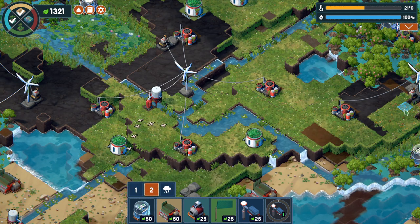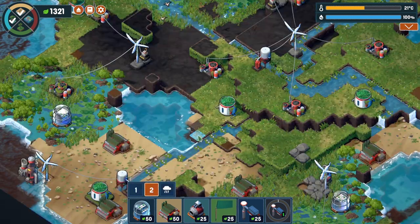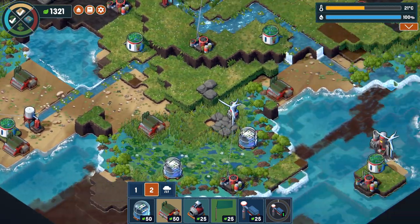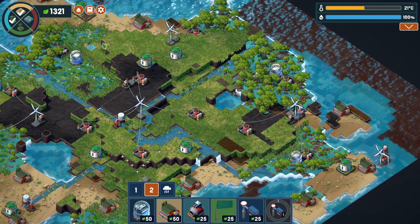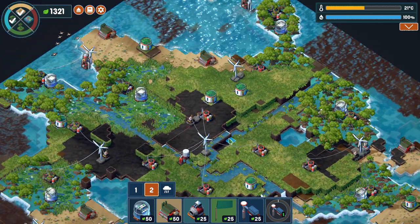Rehabilitating is getting it back to a functional state, and restoring it is getting it back to the same state it was in. With that being said, let's jump right back in. We have enough of the mangrove forests and enough of the sandy beaches all along our little island here. We now have to get the tropical rainforest back in the central part, and at the same time put in some coral reefs along the outside of this island.